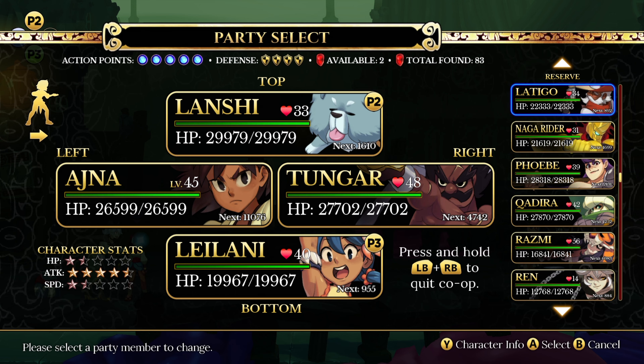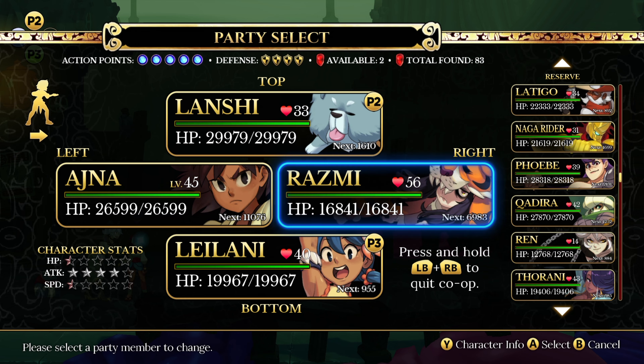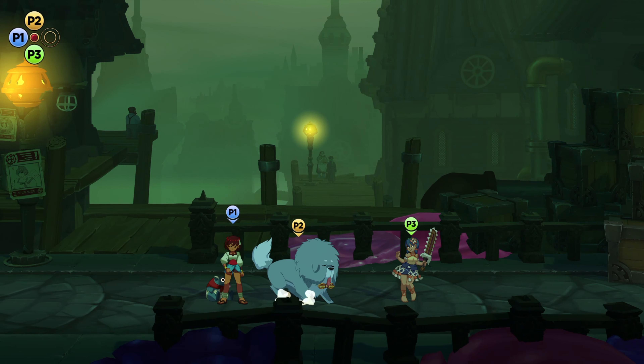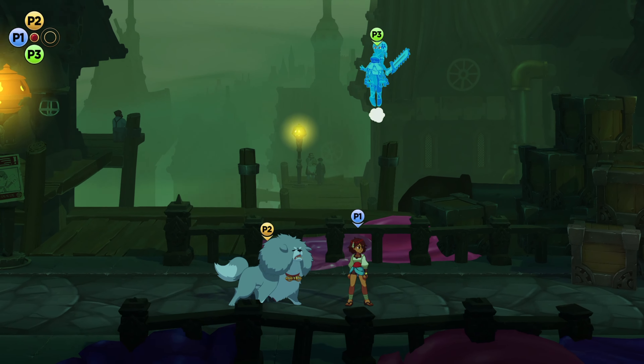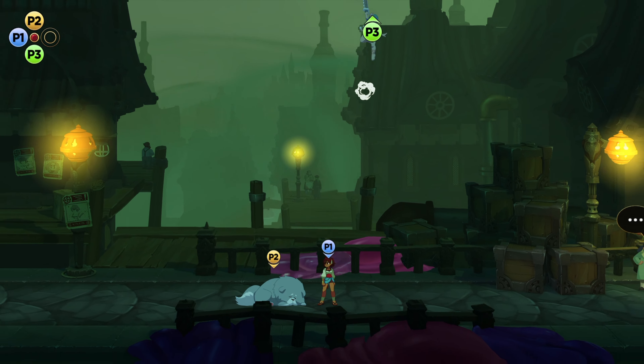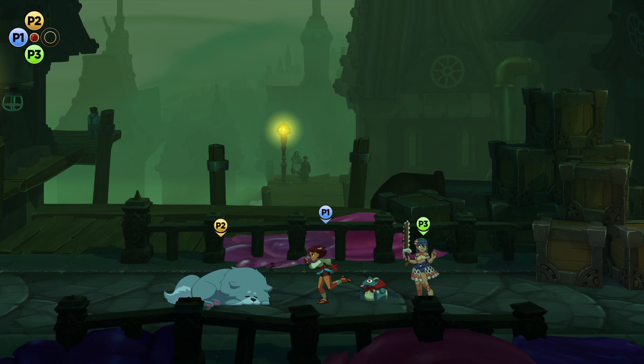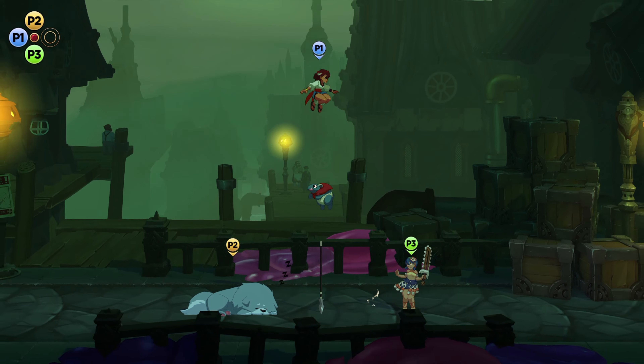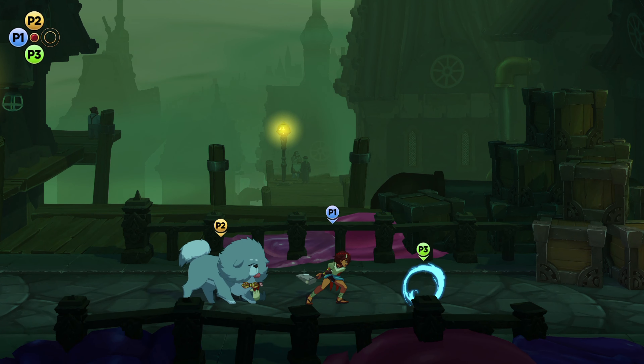I don't have Nuna yet on this save, so screw it — I'm bringing in Razmi and nobody can stop me. At this point I control Ajna and Razmi. I think you're doing your battle commands.